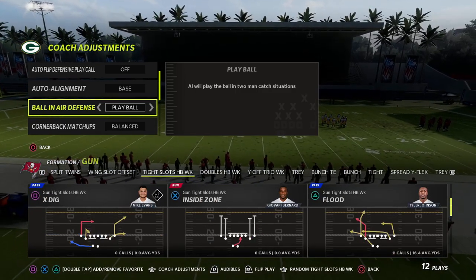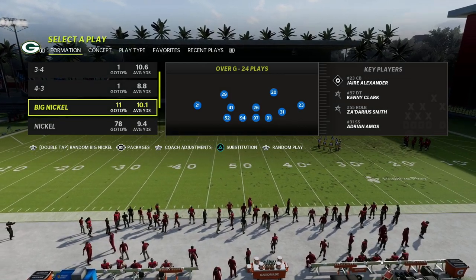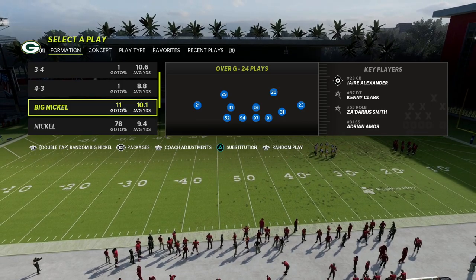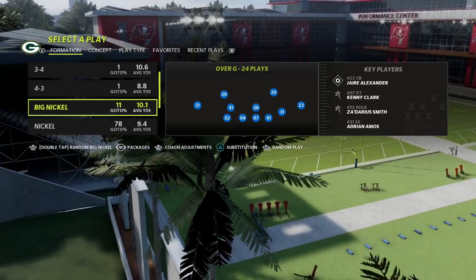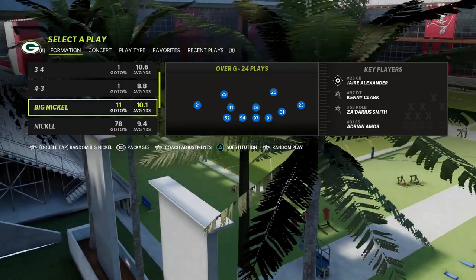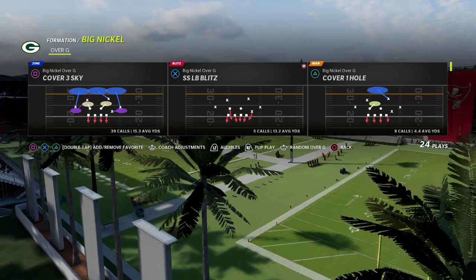We're just going to use the play flood. If you guys want to get my full Big Nickel Over G defensive guide, I'm going to put a link to that in the description of the video. You can get all of my e-books by joining my Patreon — only $10 to sign up, gets you access to everything including my Big Nickel Over G.